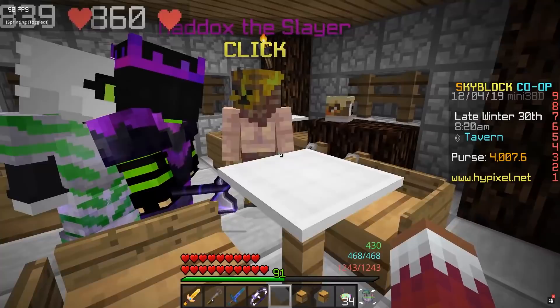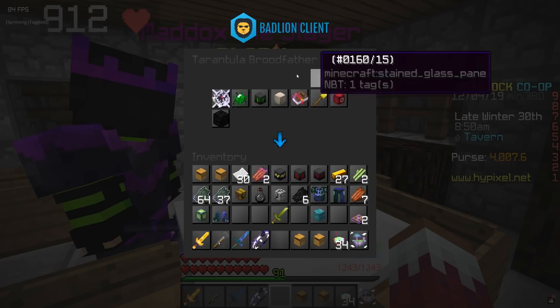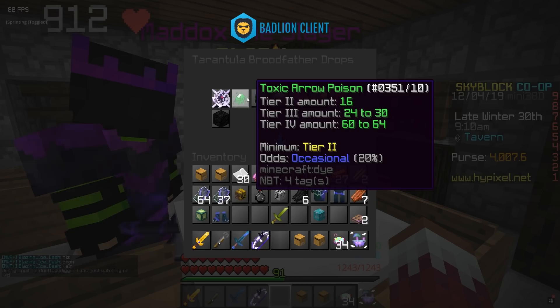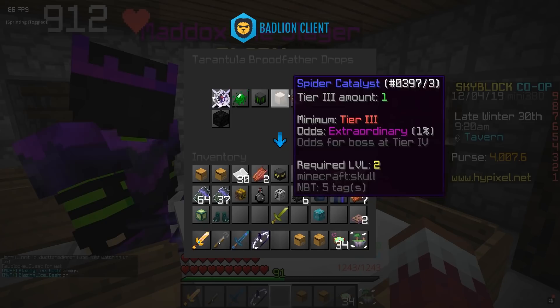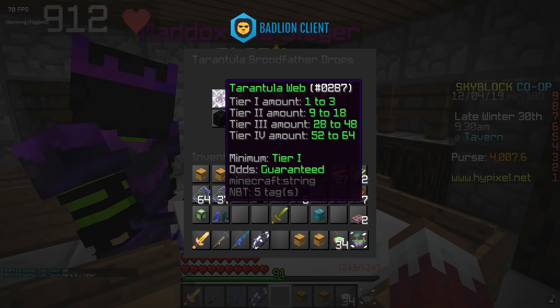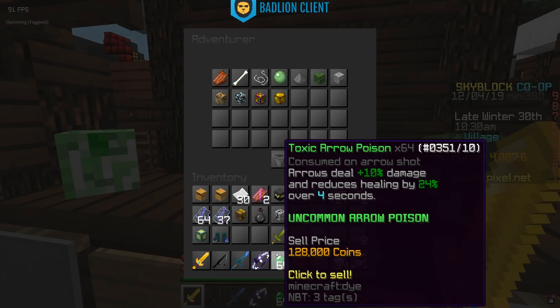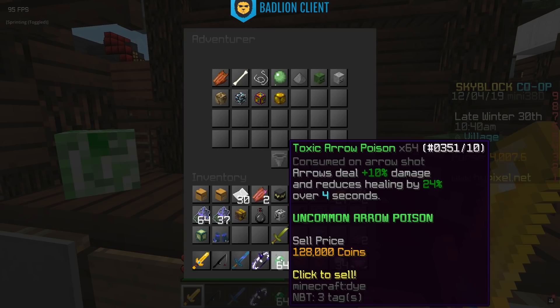Now for slayer changes: slayer bosses are now guaranteed to drop their regular drop. For example, with the tarantula broodfather you're guaranteed to get tarantula web, but they can also drop rare and rune drops separately, meaning all can drop from one kill. So you can get tarantula web, toxic arrow poison, and a rune all from the same kill. Before, if you got toxic arrow poison or bite rune you wouldn't be getting tarantula web, so you're going to be getting a lot more tarantula web now.